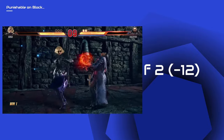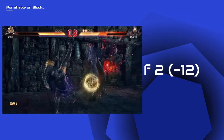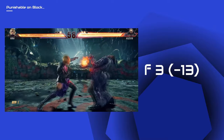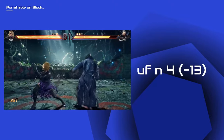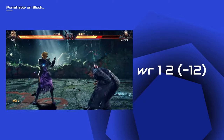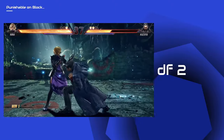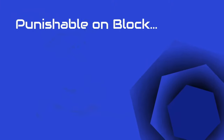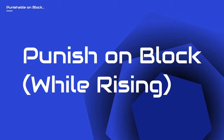Power crushes on any character is usually neutral punishable, most on negative 12. We now move on to punish on block while rising. The punishers are rising since you will be blocking their low attack.